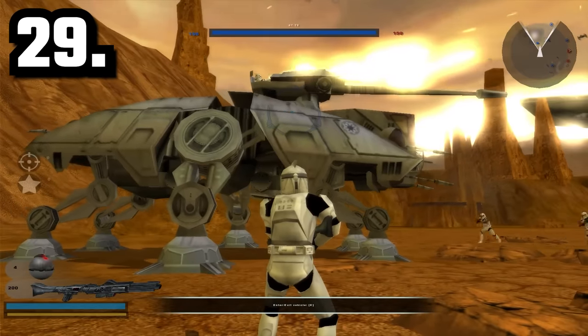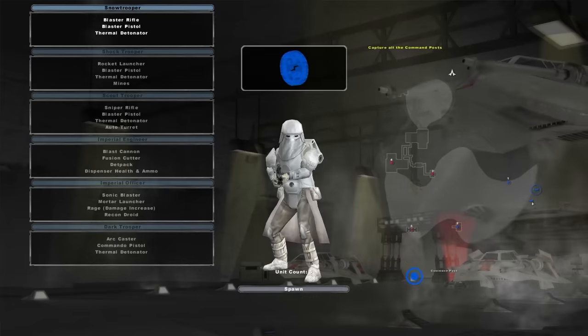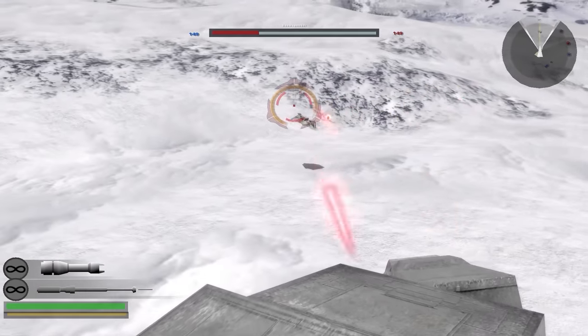Did you know that Command Post transports are only in the factions of the Republic and Empire? These are vehicles that act as spawn points and include the AT-TE for the Republic and the AT-AT for the Empire.